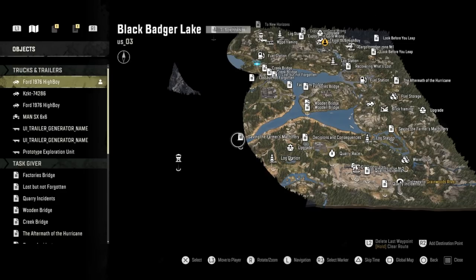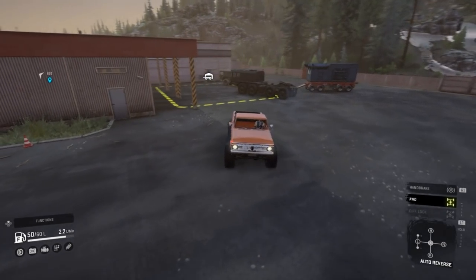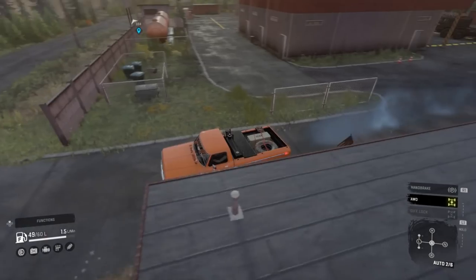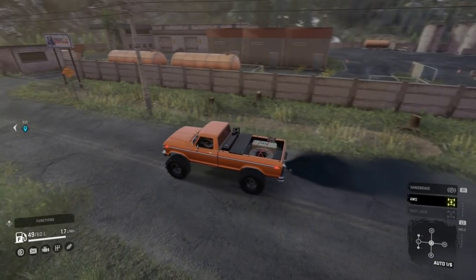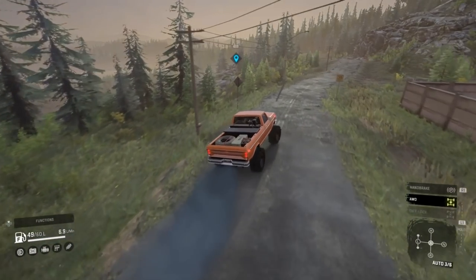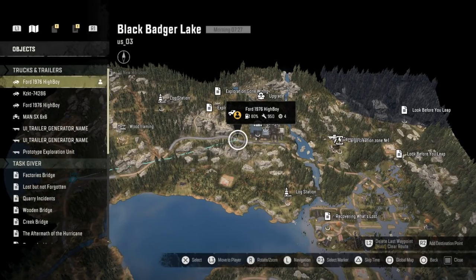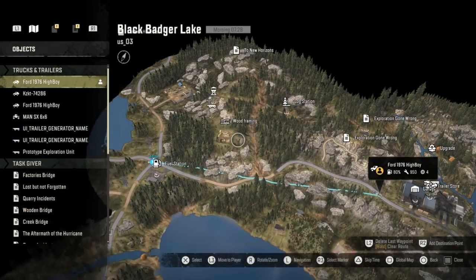We're going to go down that way and then head around this side and see what Wisconsin has to offer. I've got a trailer down there already because I went down there and rolled, so hopefully everything's going to be good this time. That is your garage and you've got your trailer store there. You look across and we've got this lovely beautiful new landscape. There are loads of different trails going off, but let's just stick to the main roads.